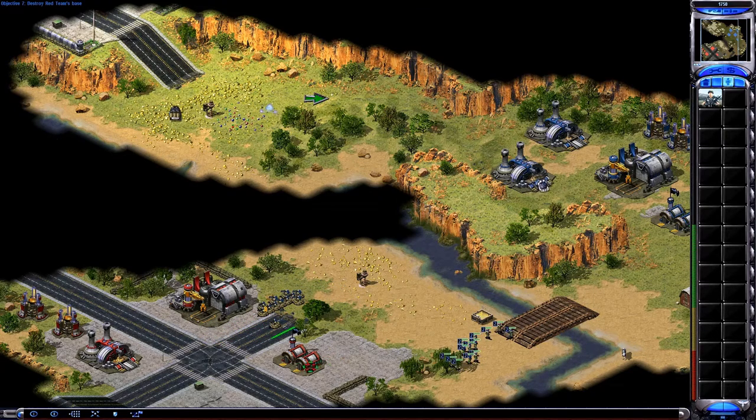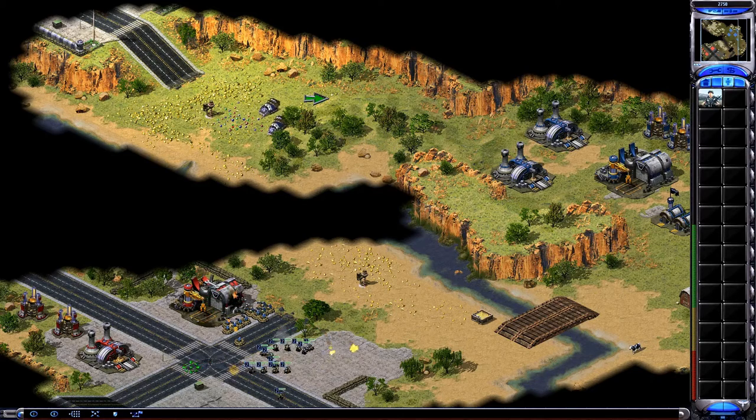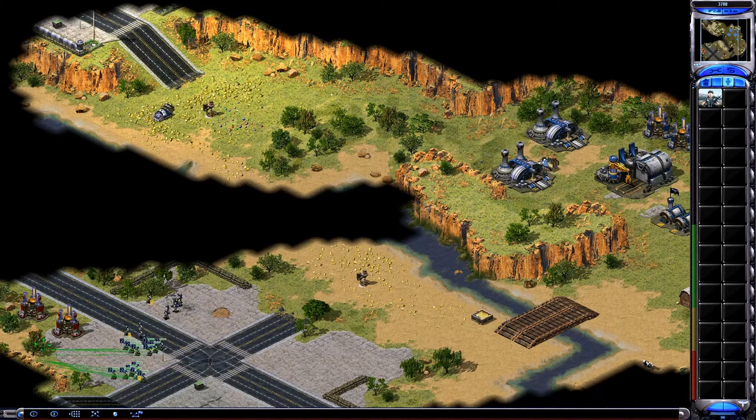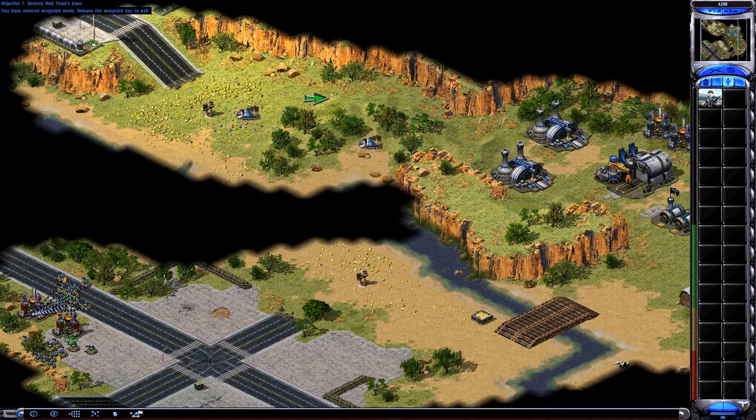Ready! How about some action? Got it! Squared away, sir! Moving out! You got it! Ready! Structure first! You got it! How about some action? On my way! Moving out! Unit promoted. Say sir! Yes sir! Double time! Unit promoted. On my way! Moving out! Squared away, sir! Orders! Ready! Orders!